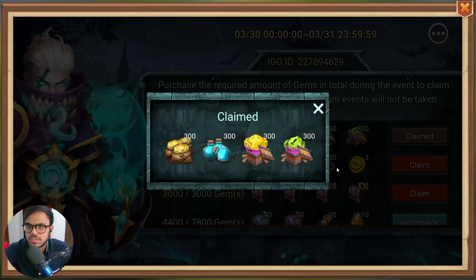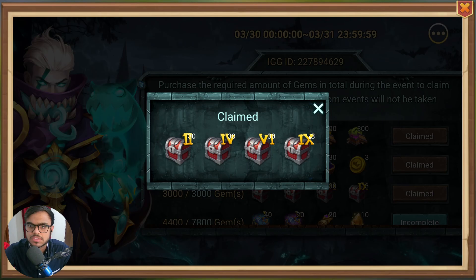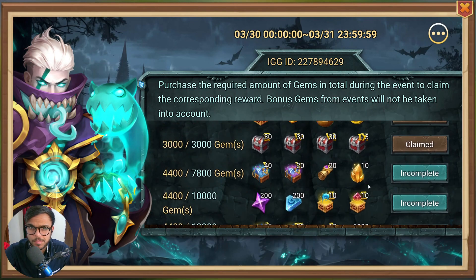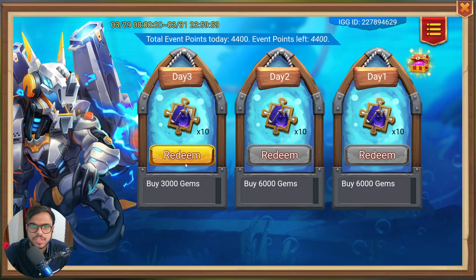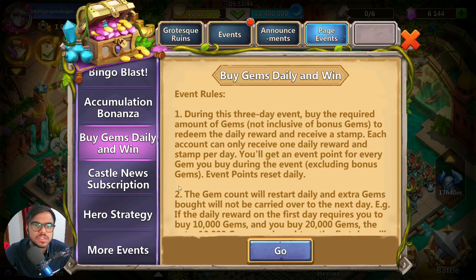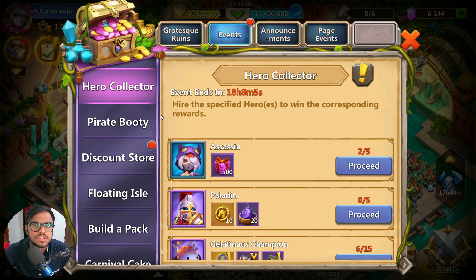Accumulation Bonanza. We have got some resources, some event points, and a couple of chests as well. We are good there. We have Sword Sage skin — 10 of them. And I think we are done here.